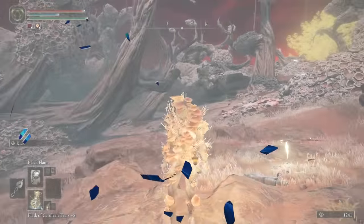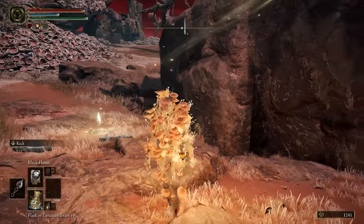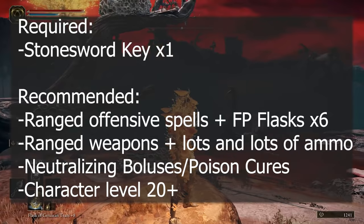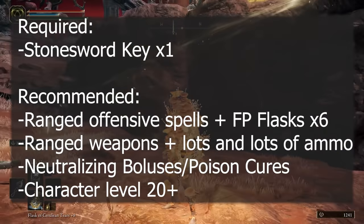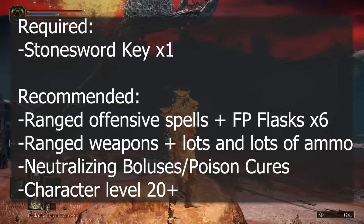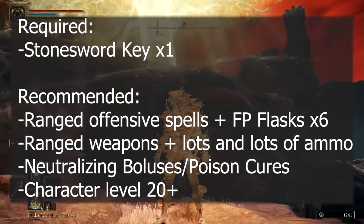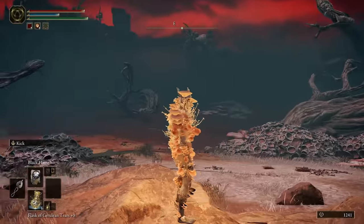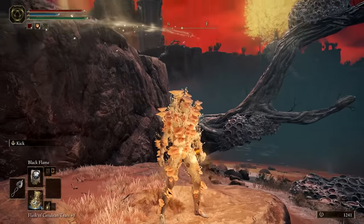In Elden Ring, you can get a set of fungal armor that greatly protects against the ravages of Scarlet Rot. Required and recommended items are shown on screen, and this guide will cover all individual steps required to reach this armor set starting from the early open world. Feel free to use the timestamps in this video's description to skip ahead wherever needed.